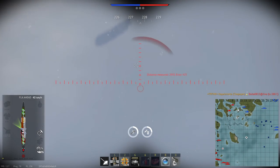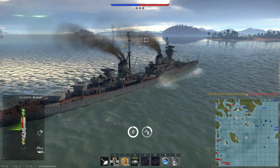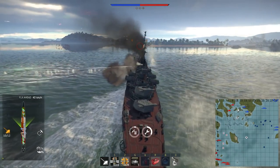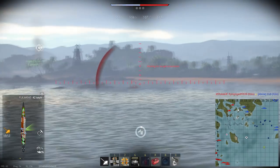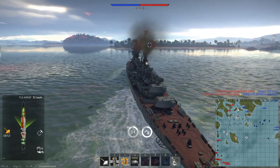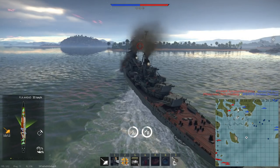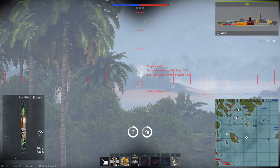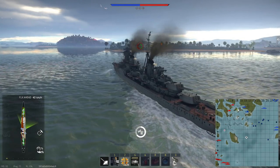You deal massive damage to internal modules and crew, set fires, cause flooding, and very often just ammo-rack everything in sight. The gameplay speaks for itself. This is a problem for naval forces — this ship has no considerable weakness and dominates through sheer firepower. The map design doesn't allow for real cover or positioning, and enemy teams often shoot each other from spawn, blowing each other out of the water right at the start.